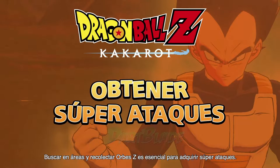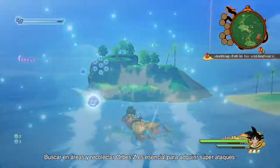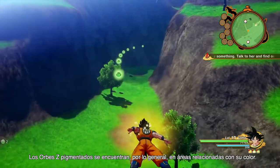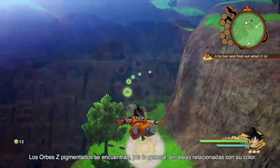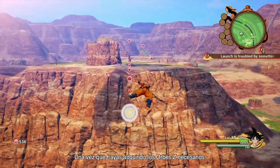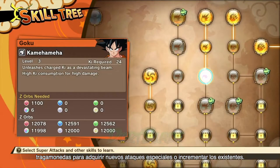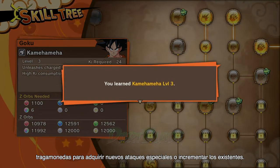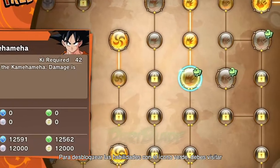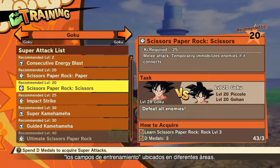Searching through areas and collecting Z-Orbs is essential for acquiring super attacks. You're able to collect different Z-Orbs throughout the game, and colored Z-Orbs are typically found in areas that are related to their color. Once you've acquired the necessary Z-Orbs, open the character's skill tree and unlock slots to acquire new special attacks or power up existing ones. In order to unlock skills with the green icon, you must visit training grounds located in different areas.